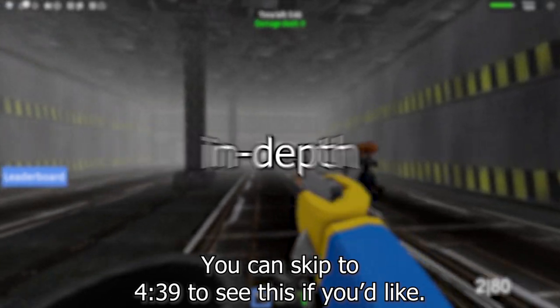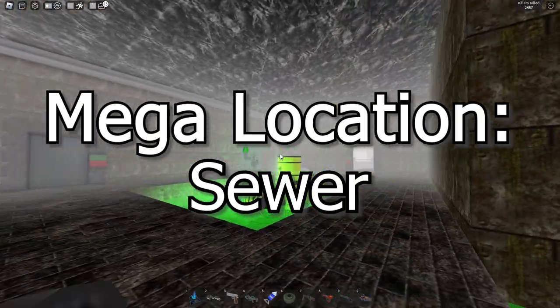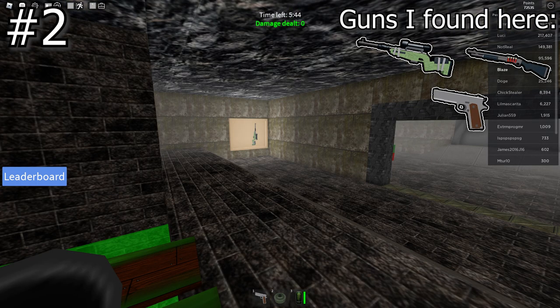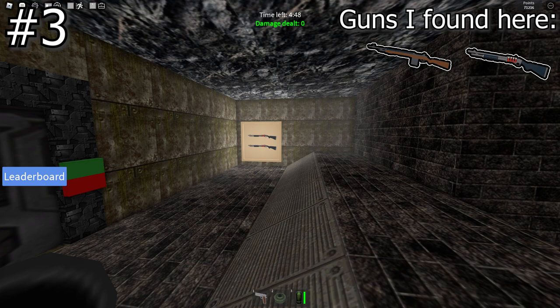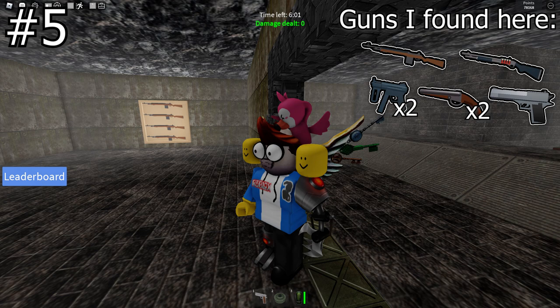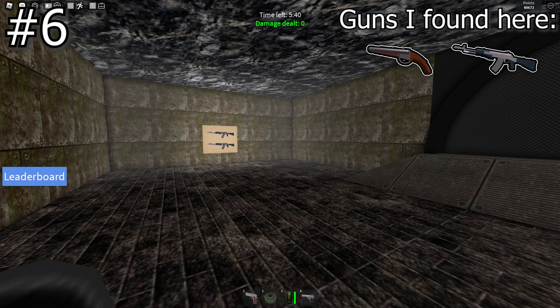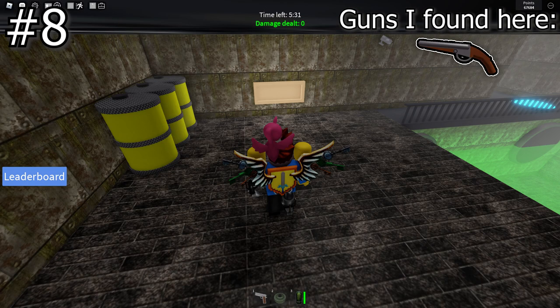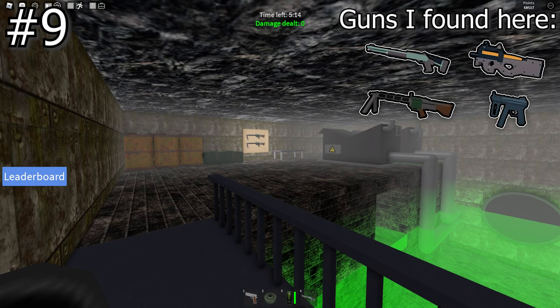Mega location: Sewer. Number 1: Sewer corridor, on the side that is blocked off from the sewer generator. Number 2: After the boardwalk bridge, on the left. Number 3: After the boardwalk bridge, on the right. Number 4: The sewer main room. Number 5: Isolation vault entrance corridor, on the right. Number 6: Isolation vault entrance corridor, on the left. Number 7: The personnel room, also known as the boardroom. Number 8: Pump center, on the side without the pumps. Number 9: Pump center, on the side with the pumps.